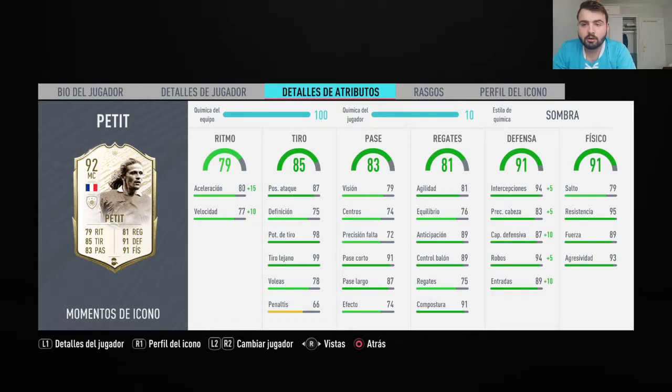Dribbling: 81. Agility: 81 — not bad at all. Anticipation: 89. Ball control: 89 — spectacular. Composure: 91 — so he has composure.